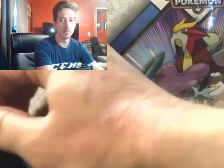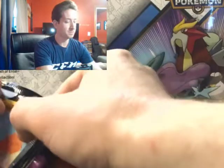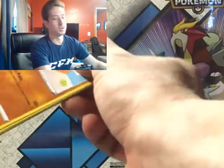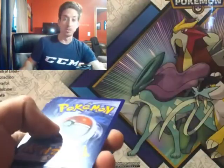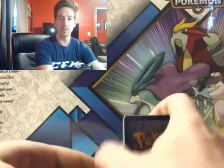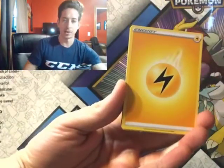I had basically the beginners you start out with on your first route when you break out of town — your common catches, the regional birds, and a couple types to help you get through the first couple gyms. So I caught a Corviknight in there. There's our Electric Energy.